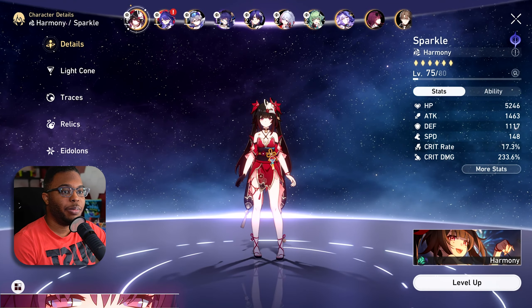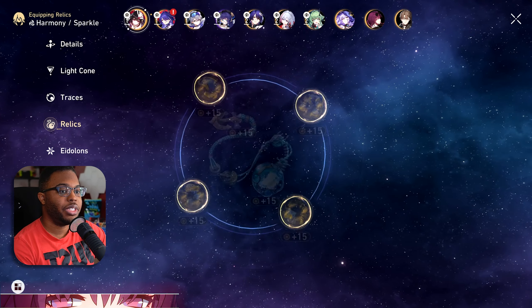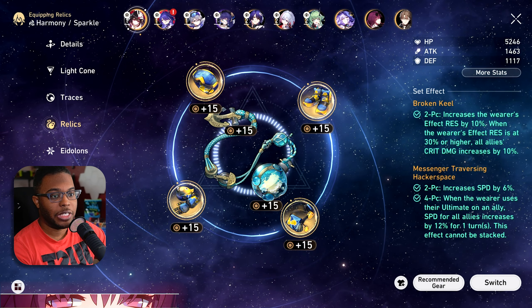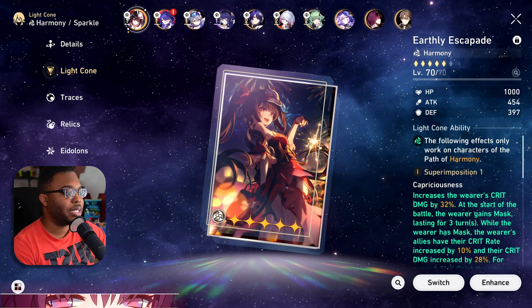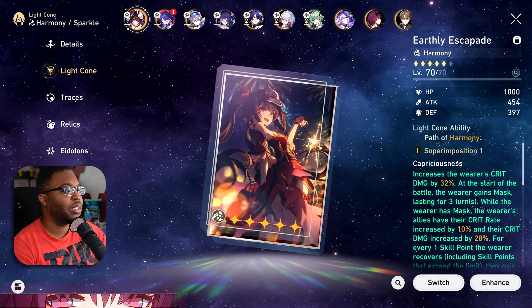How I want to go over this team is basically the same way that I would do anything else. My Sparkle is not 160, but she is rocking the full Messenger set as well as the Broken Keel to increase my crit rate. The light cone doesn't necessarily matter — obviously this helps me achieve certain things.